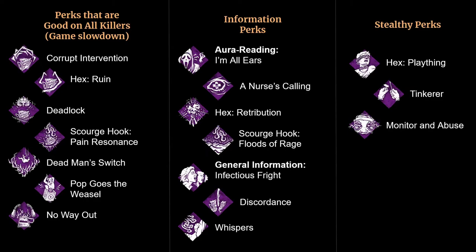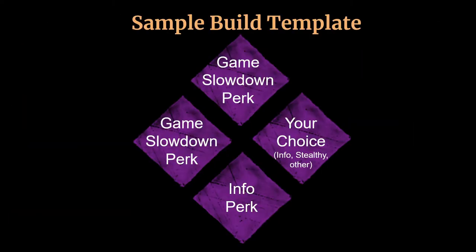So those are some perks that I think work really well on Pyramid Head. Now let's try to construct ourselves a build. In general, two or so game slowdown perks can be nice to prolong the game in order to secure chases and hook states. I would recommend having at least one information perk to help inform your decisions. And then having your final perk be whatever perk you want to fill whatever niche you think you need to fill — this can be another information perk, a stealth perk, or whatever perk you want to run. This is just a general template to help you, but totally not necessary to have your perks fit into these categories.